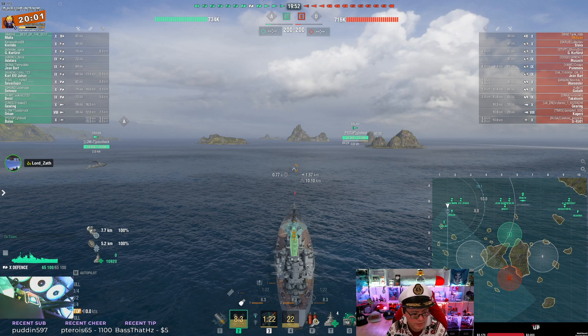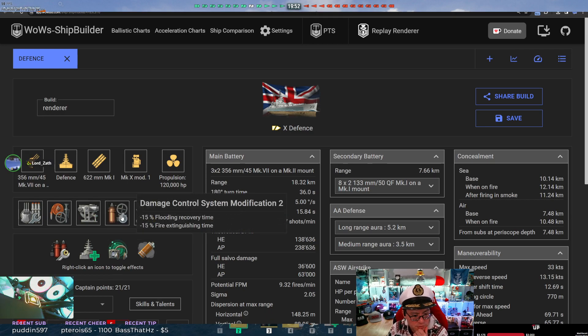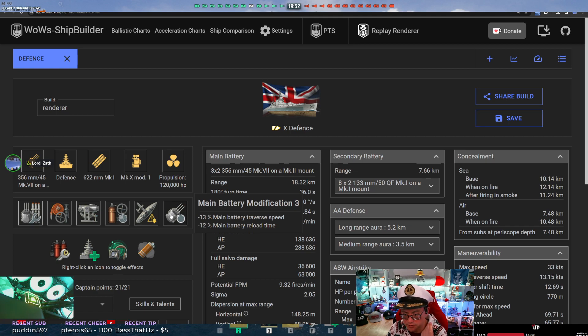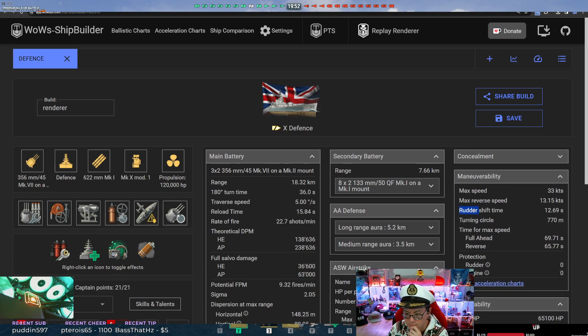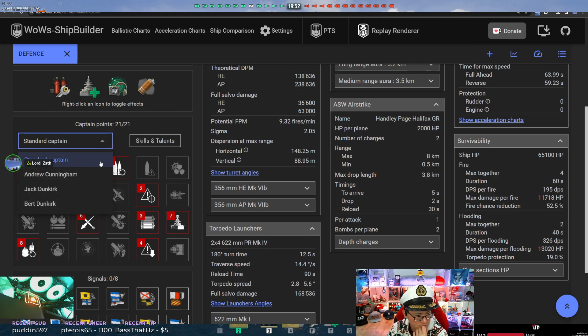Let's take a look at how you've built out your Defense. You started with main armaments mod one, damage control, aiming systems, damage control two, concealment, and main battery — you're treating it like a battleship essentially. It's a battle cruiser, it has a battle cruiser burn time, so you don't want to burn as much and you have to build into fireproofing. Alternately, aside from damage control, you could go for steering gears to get rudder shift time closer to 10 seconds.